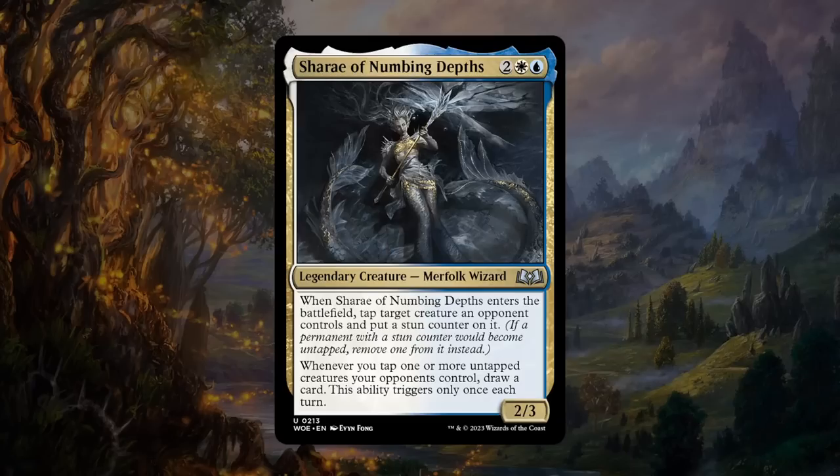Next is Chariot of Numbing — two, a white, and a blue for a 2/3 legendary merfolk wizard at uncommon. When it enters, tap a target creature an opponent controls and put a stun counter on it — the opponent's creature won't untap their next turn, locking it down. Whenever you tap one or more untapped creatures your opponents control, draw a card — triggering once each turn. Chariot works very nicely with other tap abilities in blue-white, provides immediate value when played, and draws a card in the process. A very fun build-around uncommon.